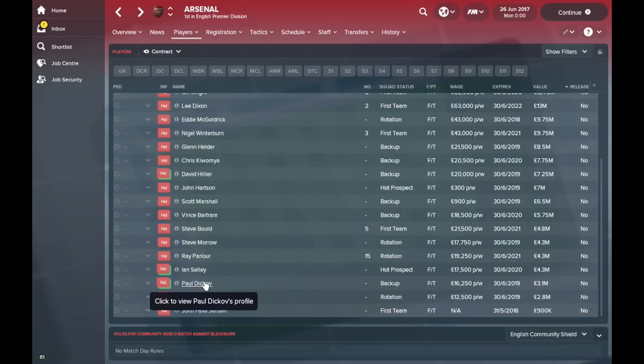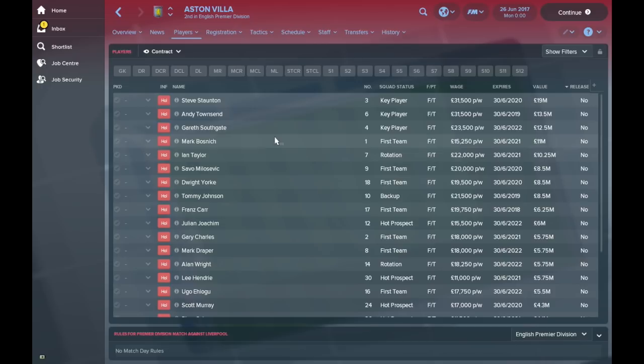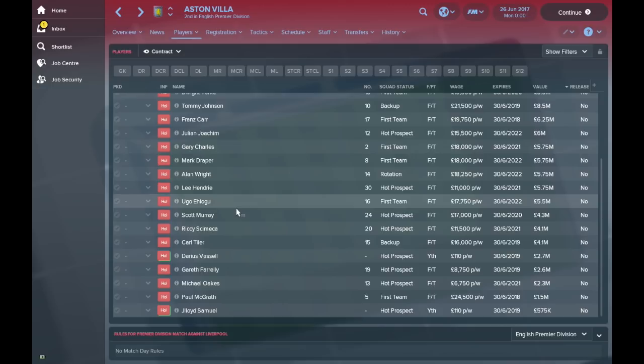Aston Villa have some good names in there as well. Steve Staunton, the future England manager Gareth Southgate, Mark Bosnich, and Dwight York is at Aston Villa. They've got a really strong team and I'd be surprised if they aren't pushing for the title towards the end of the season. Lee Hendrie, Hugo Ehiogu, and Darius Vassell is in the team at just 15 years old.